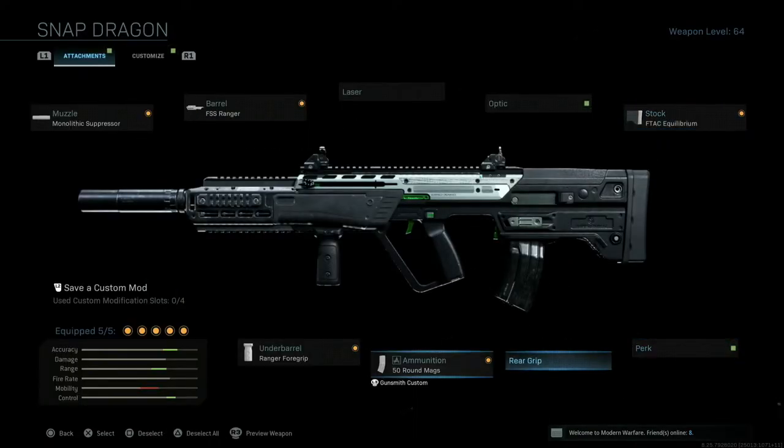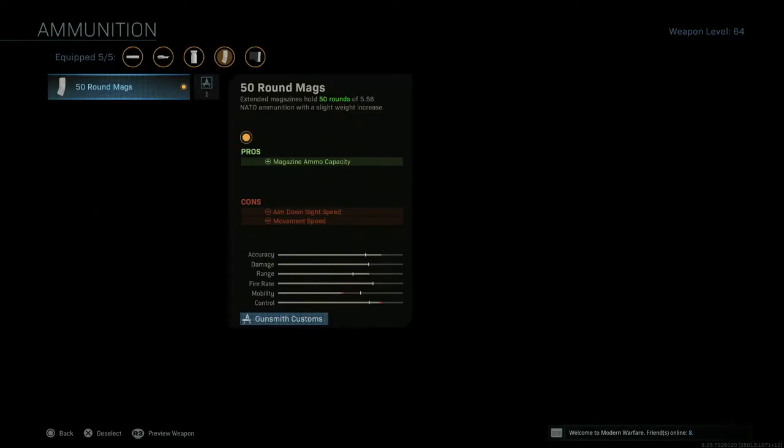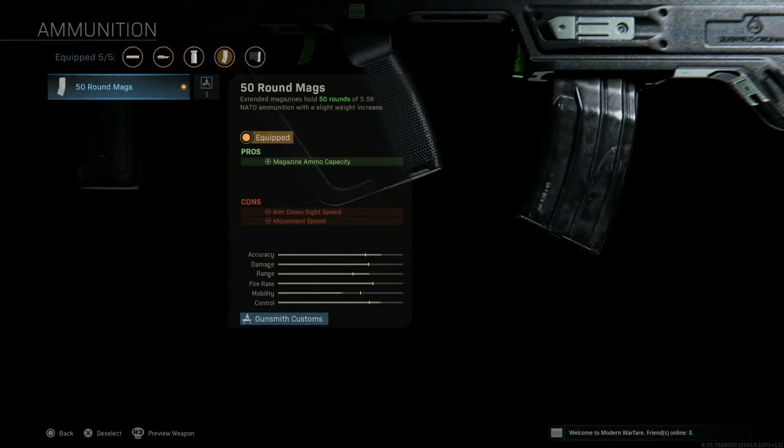We're going to skip perk and rear grip. Next, go with the 50-round magazine — you definitely need this. There are times where someone comes up on you after you've downed someone and you need to down somebody else, or you're downing them both at the same time. On average you'll go through 15 to 20 bullets per person, so this 50-round mag is going to ensure a team wipe in duos and give you extra room in trios. It also gives you enough bullets to finish someone off without reloading.